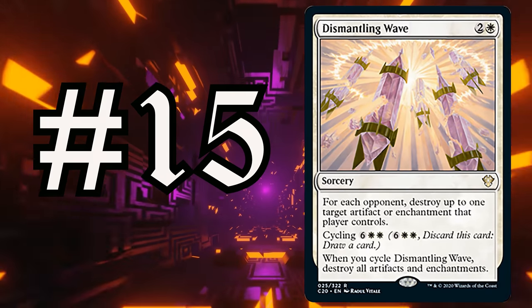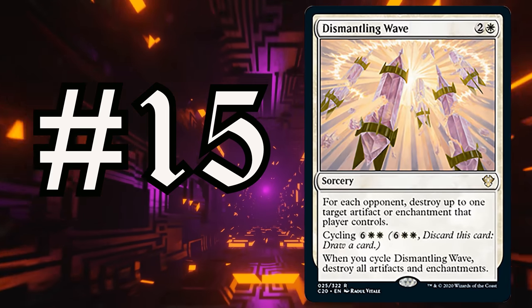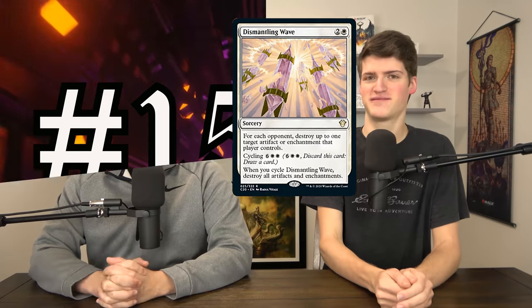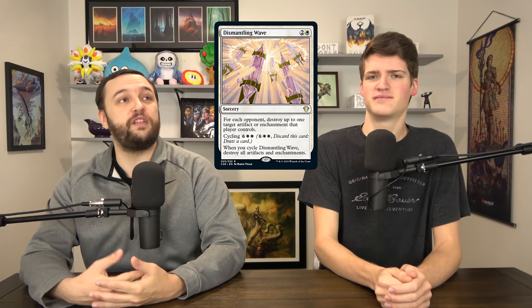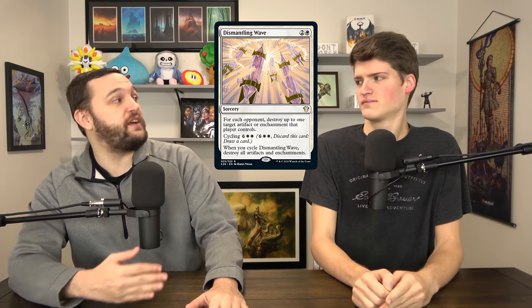Number 15 is Dismantling Wave — two and a white. Destroy an artifact or enchantment for each opponent you have. Then you can pay six, white, white to cycle it and destroy all artifacts and enchantments, and you also get a draw because you cycled it. Mostly this is a three-for-one for three mana in white, and white needs those. It's also a board wipe when you need it to be. I love the versatility — you can take your three-for-one when you need it, just get rid of the three best artifacts and enchantments on the board. And if somebody's playing an enchantment deck or an artifact deck, you just have a bomb in your hand that can't be countered. We're getting good white spells this year — there's actually another one on this list up higher.